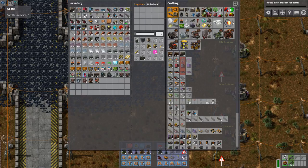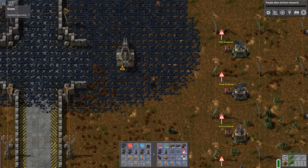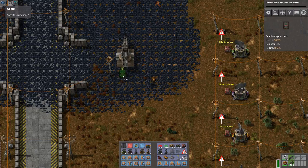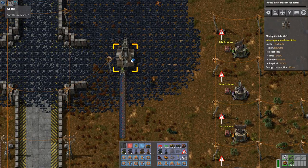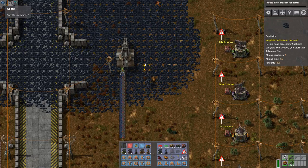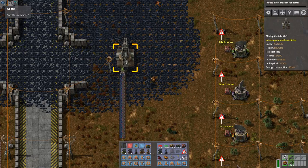I can actually place something here, and we can put it into a belt, for example. That's an early game solution to a miner — you don't need any burner miners. You can just take the first one because you start with one mining vehicle, MK1, and it's actually quite efficient.